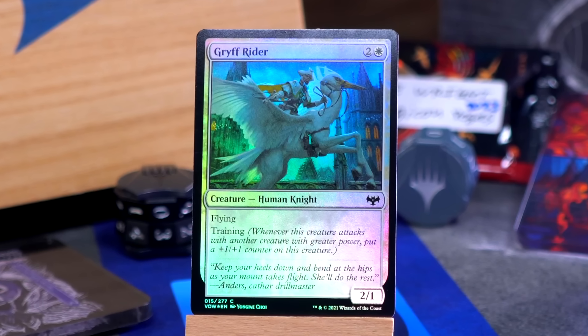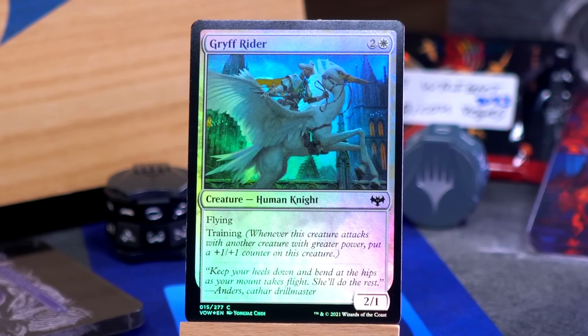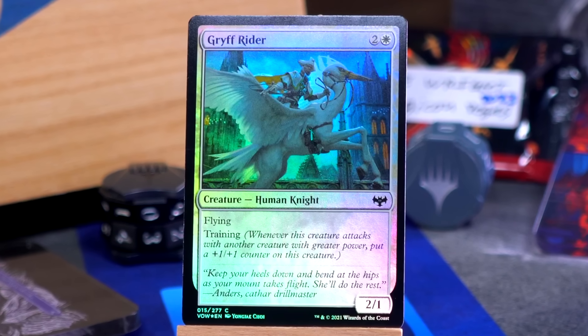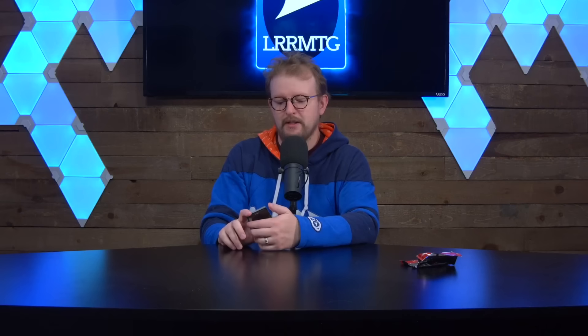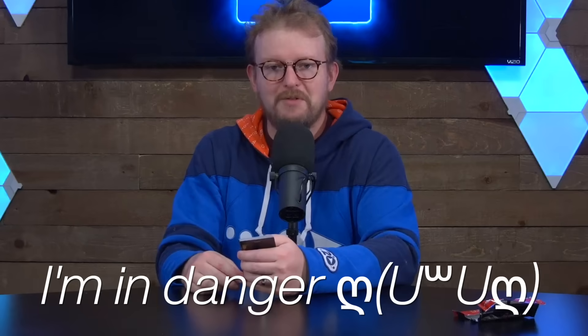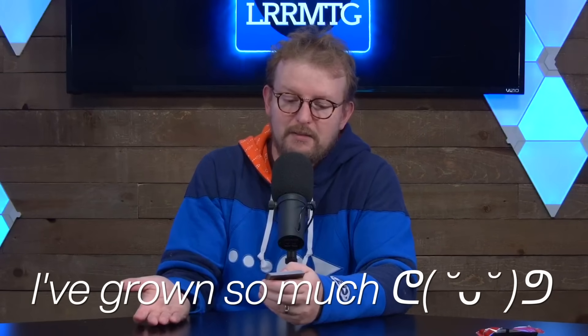Griff Rider is first. Two and a white for a 2-1 human knight with flying and training, which is to say whenever this creature attacks with another creature with greater power, put a plus one plus one counter on this creature. It's like the opposite of mentor. The training is the creature saying, 'Help, I'm just a little guy.' And then you give it a bigger guy and they attack together and the little guy goes, 'I've learned so much. Like how to be slightly stronger.' I like Griff Rider.